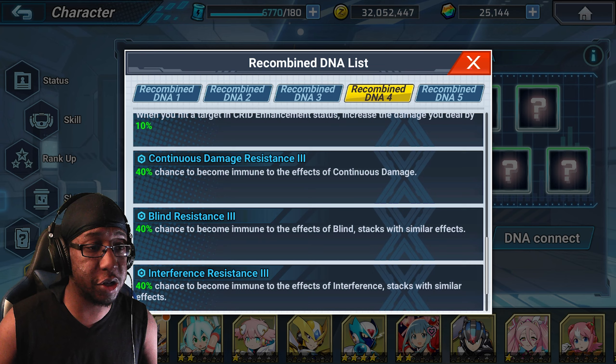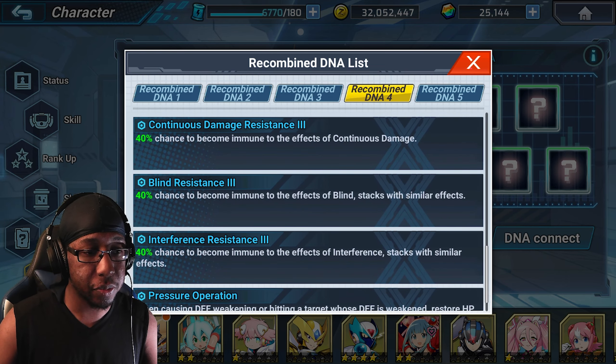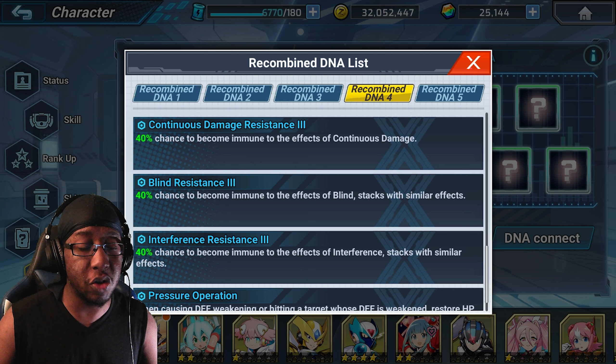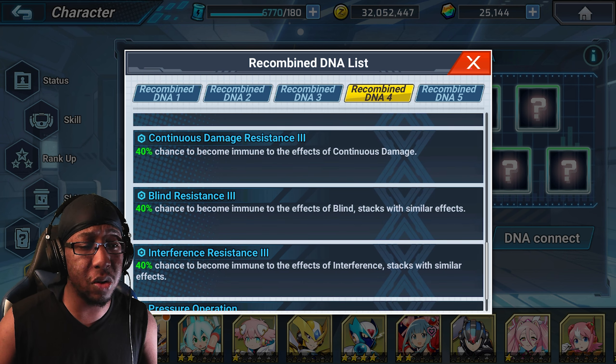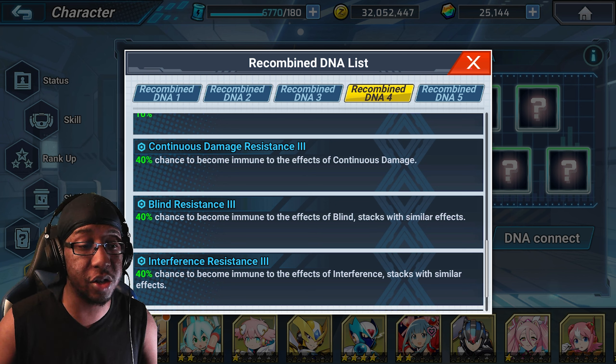For resistances: interference resistance, blind resistance, and continuous damage resistance. Interference resistance isn't that bad because of things like Zero Nightmare that need to inflict interference to remove your buffs, but the only real inherent buff on 4th Armor X is the shield from his DNA, and if that DNA doesn't come with him, this doesn't really do that much.